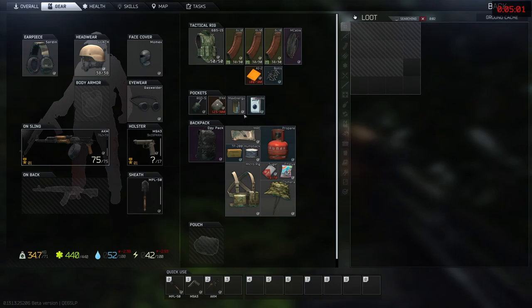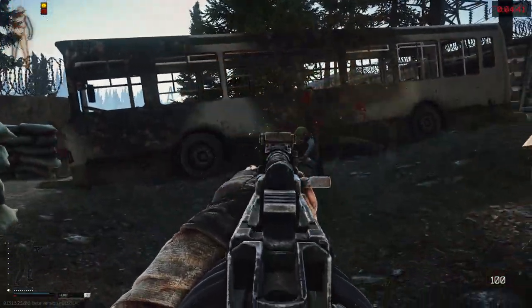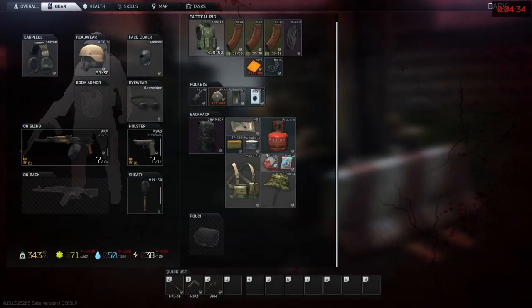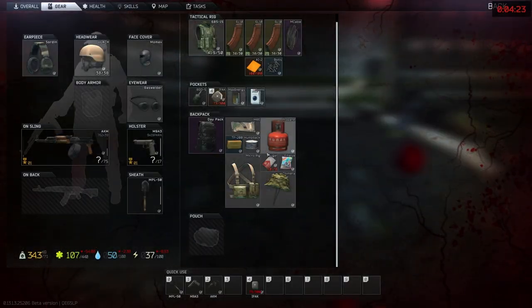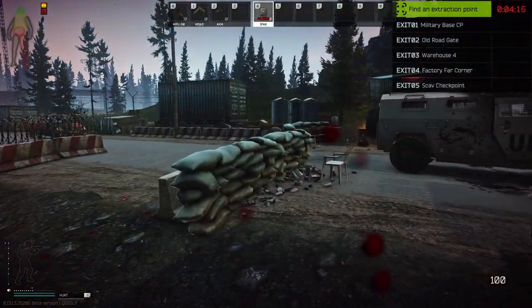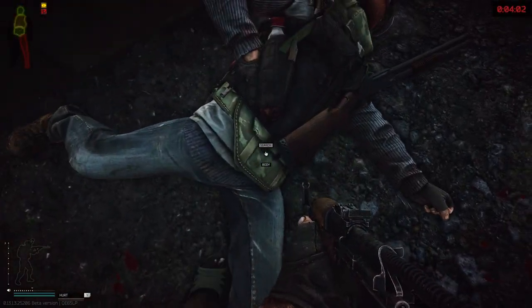Okay, so this is the one we find here. We're obviously not going to take it because it's too heavy, but it does sell pretty well early in a wipe. Then two players start shooting at us — we might die here. Actually we should be good, we have this extract right here. Okay, we're fine. I'm going to go ahead and loot these guys and then do one more scav run.